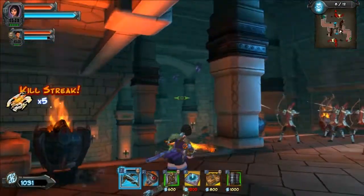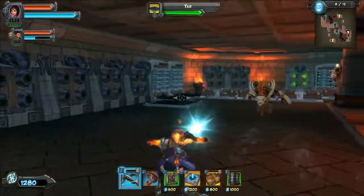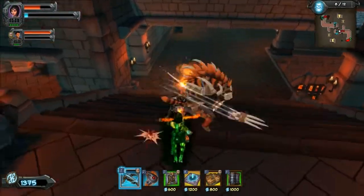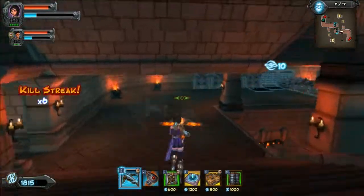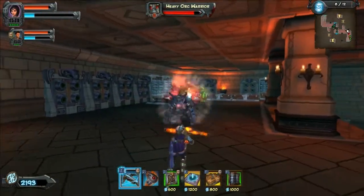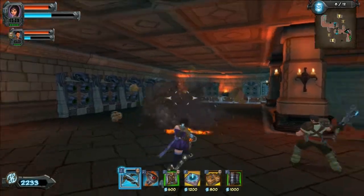Okay, we've got little guys, gnoll hunters, and an earth lord. I should have figured this out - we should have put the barricade at the bottom, because the longer they hang around by our archers the better. Damn gnoll hunters. The earth lord might get pretty close to the rift - maybe not with your blunderbuss, but that's a lot of mana.